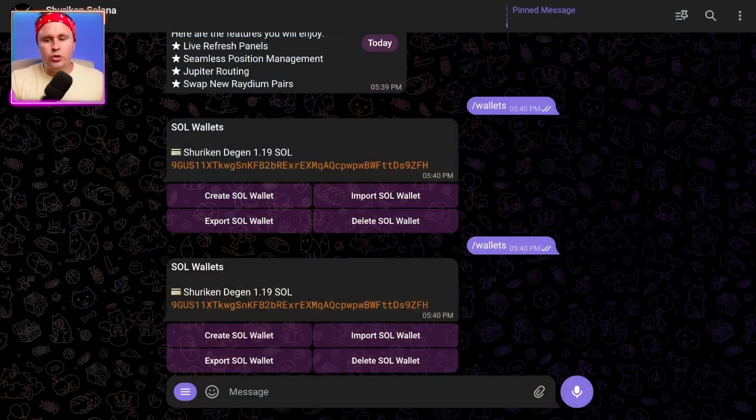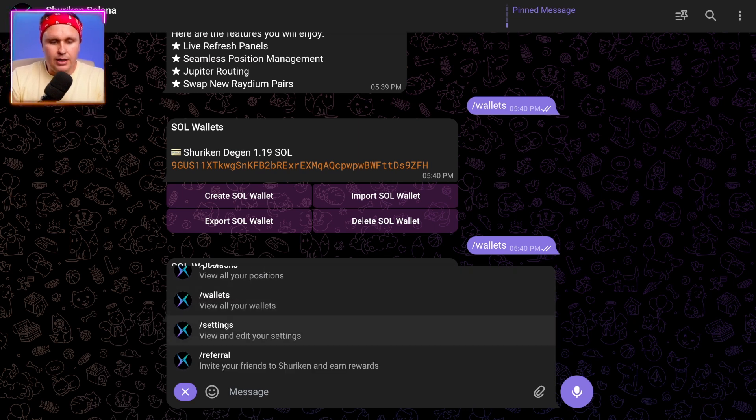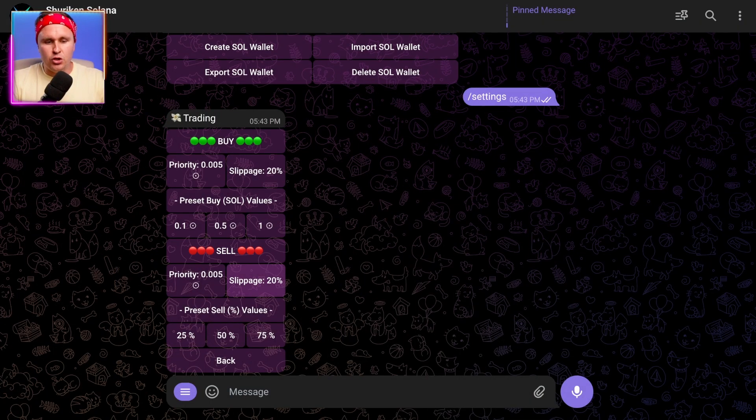Before you start trading, it's good to do some settings. Some of the settings already in there are fine — hit the burger icon. Hit forward slash settings or trading, and then you can preset the amount of buy values, sell values, slippages, et cetera. I've changed the buy values to 0.1, 0.5, and 1 SOL — 0.1 for pray and spray, and 1 SOL when I want to actually move in on a trade. I leave all the priorities and slippages as is. You need high slippage when you trade meme coins, otherwise you might not get your trade through.